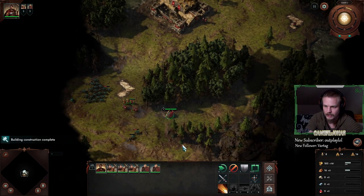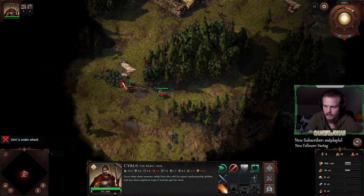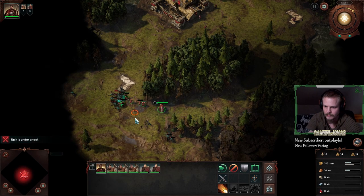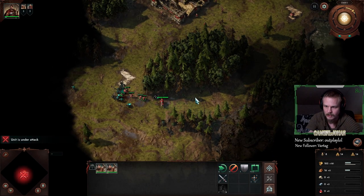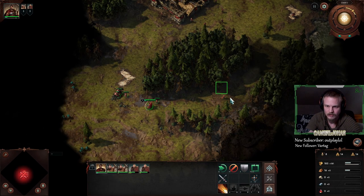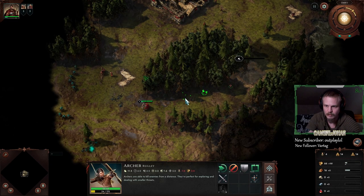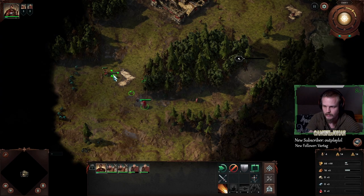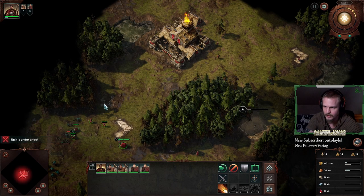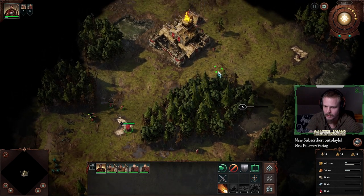So we're waiting one more tick. 21, that's nice. This stone is definitely not nice. Next thing we'll do is we'll place another hut — a lumber hut.